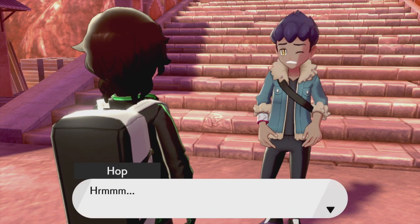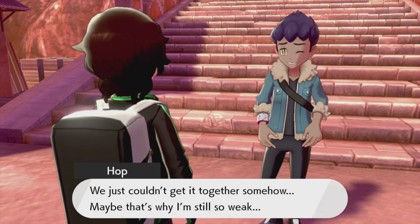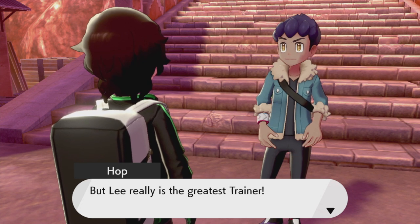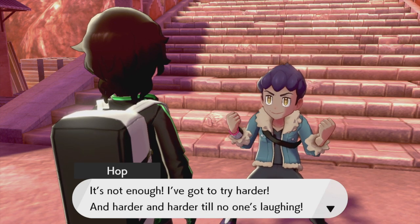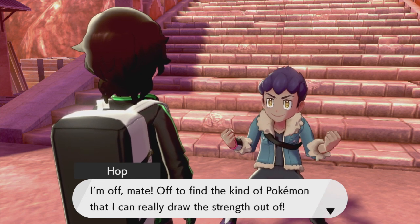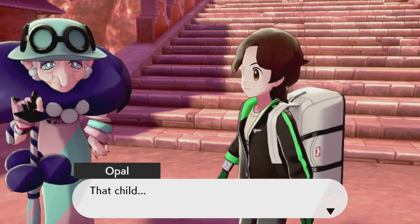Hop says: 'My strategy goes right to pot when all these bad thoughts are running through my head.' Please Hop, don't think those bad thoughts. 'I tried switching my team members in and out to max out the potential in every matchup but we just couldn't get it together somehow. Maybe that's why I'm still so weak.' I'm not letting this happen! 'I've got to try harder and harder so no one's laughing. I'm off to find the kind of Pokemon that I can really draw the strength out of.'